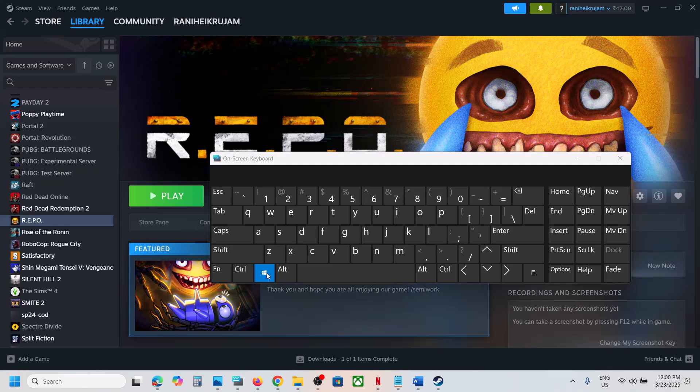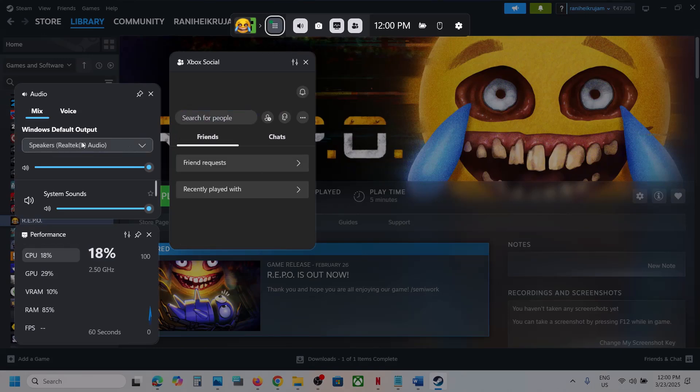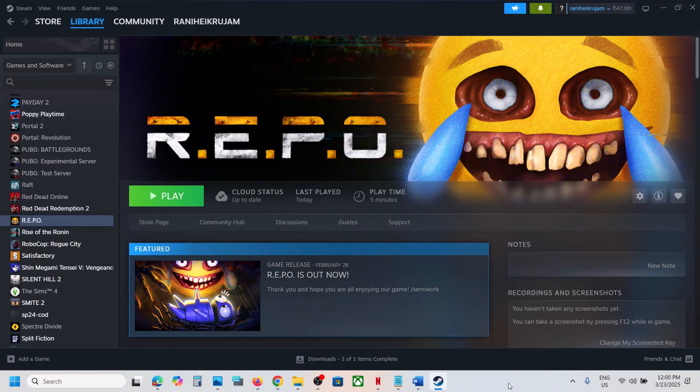Press Windows + G on the keyboard to open Game Bar. Over here you can select your speaker — make sure that you select your speaker. Go to Voice as well and make sure your speaker is selected there too. For everything, select your speaker, then launch the game and check.